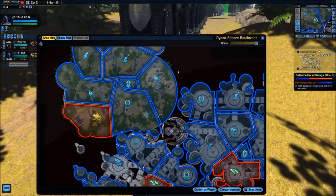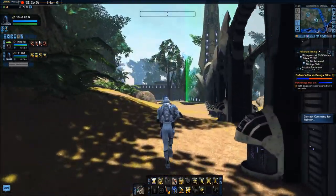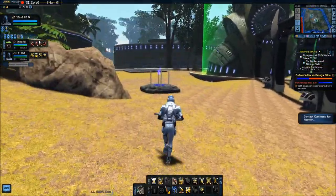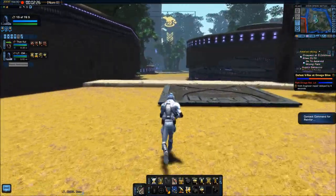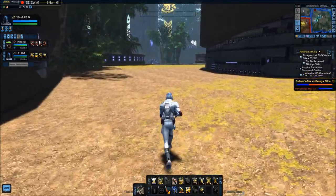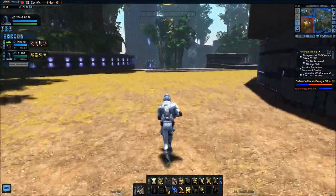Doesn't look like a lot of people are trying to kill the V-Rex yet, but I could be mistaken. Today they did a patch to Tribble because there were a lot of problems. There's the V-Rex logo. Don't know if he's dead yet or not — hope he's not because I really want to show you this thing. I've fought it once before.